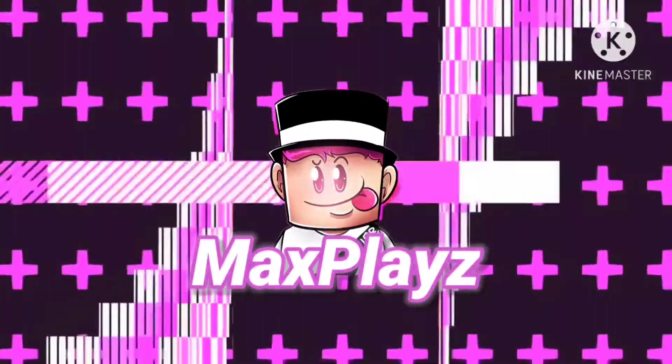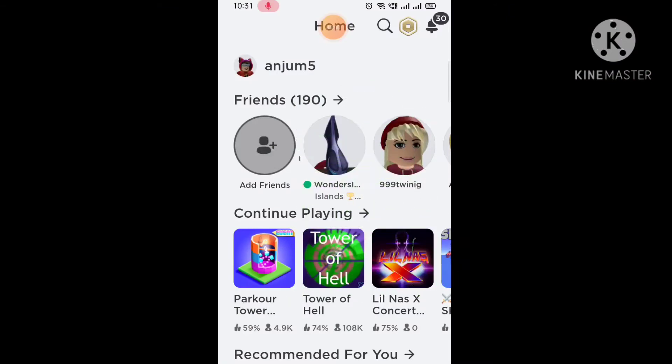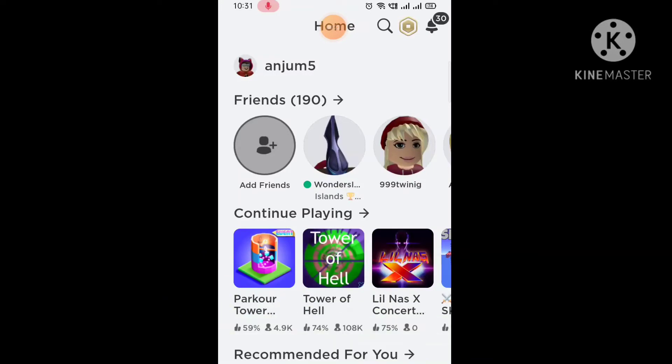These are the two items — this is the book and you get the shirt. What is up you guys, welcome back to the video! Today I'm going to be showing you how to get the Ready Player 2 items, like this hat and this shirt. Make sure you subscribe to my channel, turn on the post notification bell, and like the video. Let's get into it!